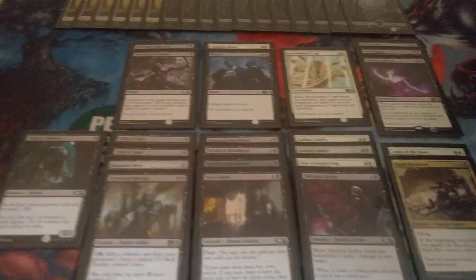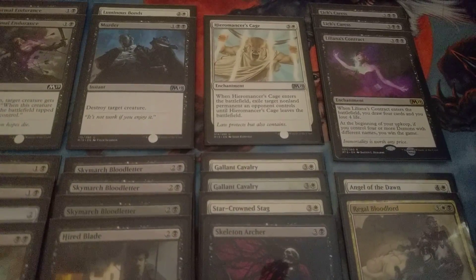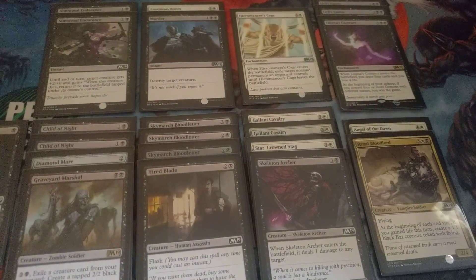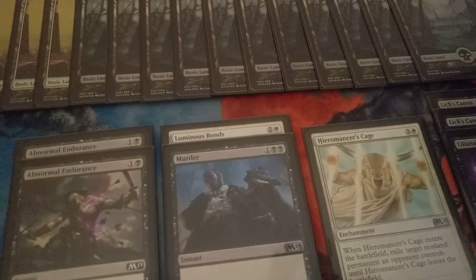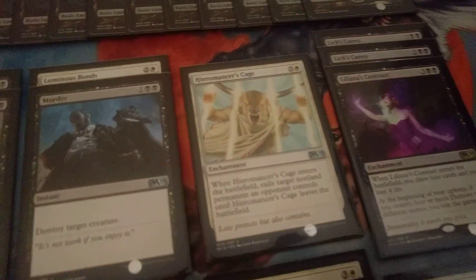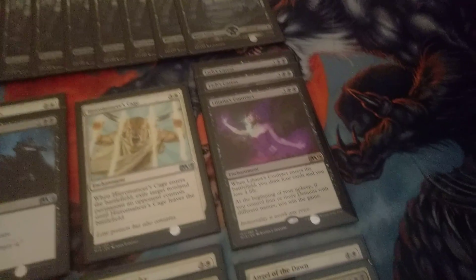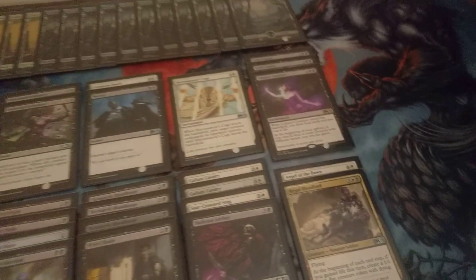The second pack is when I moved into white. I was seeing some cards like Gallant Cavalry go incredibly late. Starcrown Stag was like 6th pick or something — not actually that great in this deck, but still, I didn't want to send the message for other people to draft white if I was going to hop into it. That's where I got a Luminous Bonds pretty late. The final pack is where I shored up the deck — that's where I got Regal Bloodlord, Aromancer's Cage, the second Lich's Caress, and I believe I first picked a Liliana's Contract, just to give me another kind of bomby card.